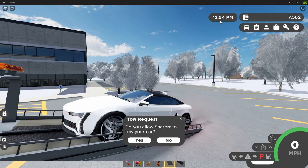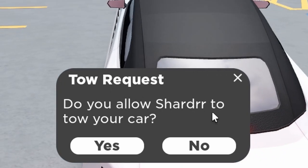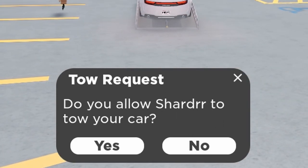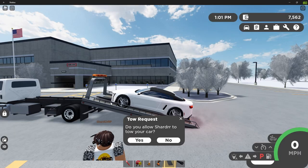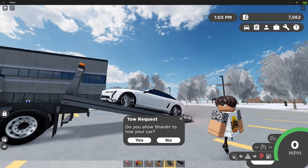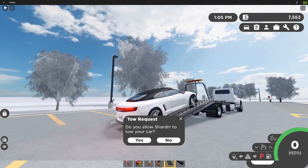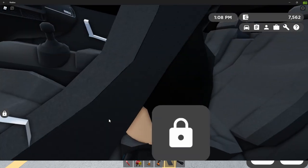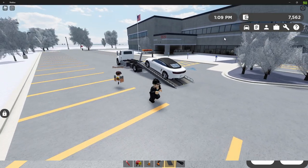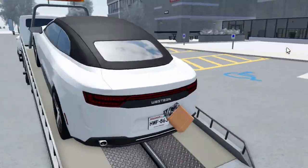So now whoever's car you are towing will actually come up with a request on their screen saying tow request — do you allow ShardRR, which is me on Roblox, to tow your car? So if you press no, then it will simply just not tow your car, and if you press yes, then it will actually allow them to tow it. Greenville actually does this in order to avoid people randomly towing your cars and taking them away, because I can definitely guarantee that people would do that if there was no request. So for this example, I'm just going to press yes, and then as you can see, I will actually get kicked out of my car. However, you guys will see that the car is actually completely stuck to the trailer now and positioned on perfectly.